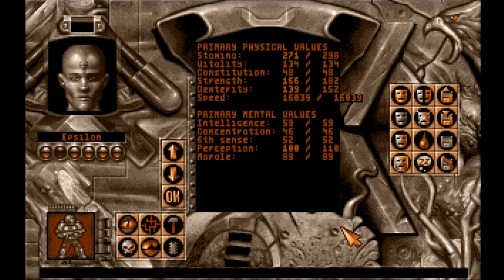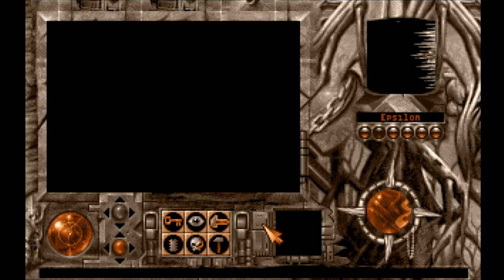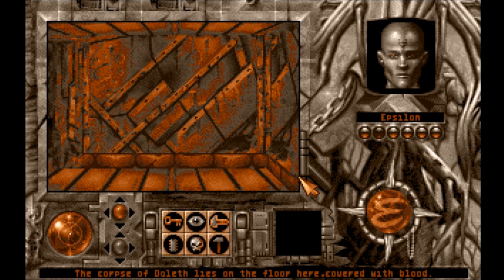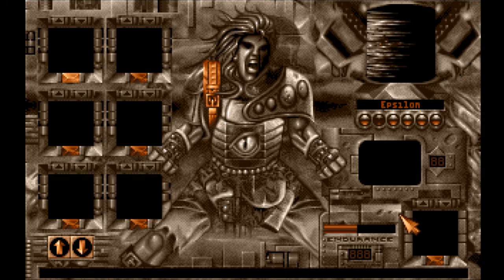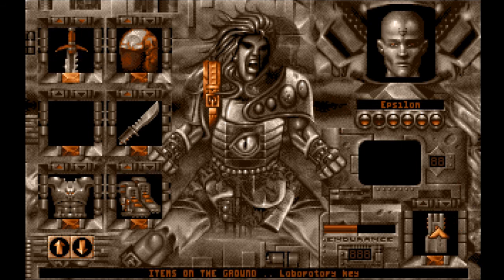That was pretty easy. Rest — this is not a very suitable place for resting. Save save save save! The corpse of Daelith lies on the floor here covered with blood — our doing, we're very proud of that. Save. He had a balanced broadsword. I imagine it's pretty heavy. Laboratory key.